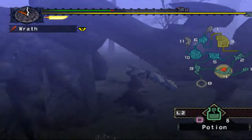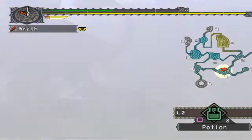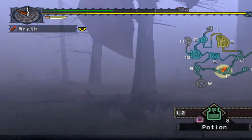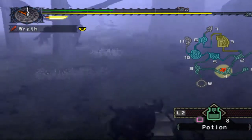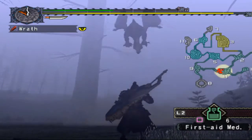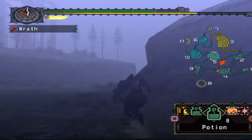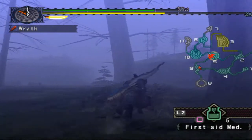I prefer the Kusarigama because you can hit on the tail there. Yeah, we got a stun while he was mid-attack. I think he's gonna run away — he usually does that when running the area, but sometimes he just makes a circle around. Yeah, he's actually leaving — so we killed all of his Bullfango for pretty much nothing.